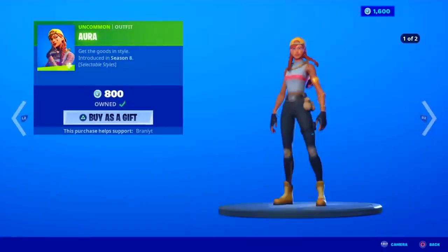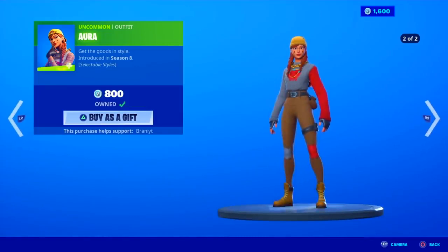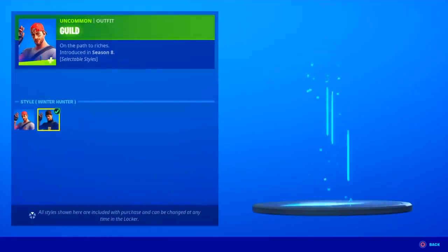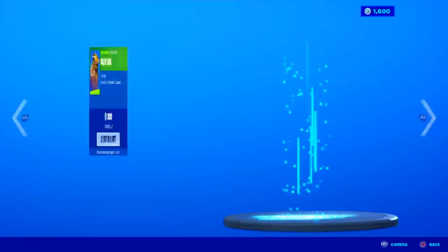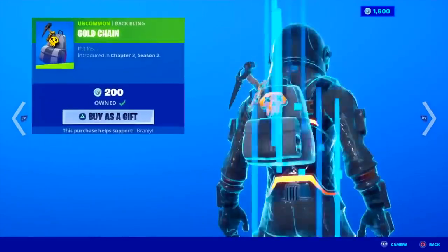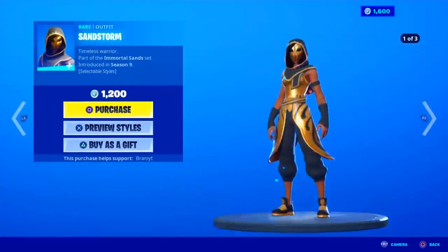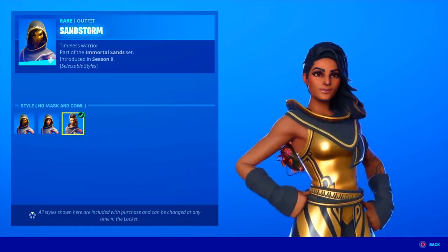Here in the featured and daily, we have the Aura skin back in return — this one comes with an edit style. The Guild skin's back, the Alie skin, whatever you guys want to call it, comes with the Winter Hunter edit style, pretty sick. It comes with a set as well — the back bling you can buy separately, gold chain, and then the Diamond Eye pickaxe. The Sandstorm's back with the styles: no mask style, and the no mask and cowl style.